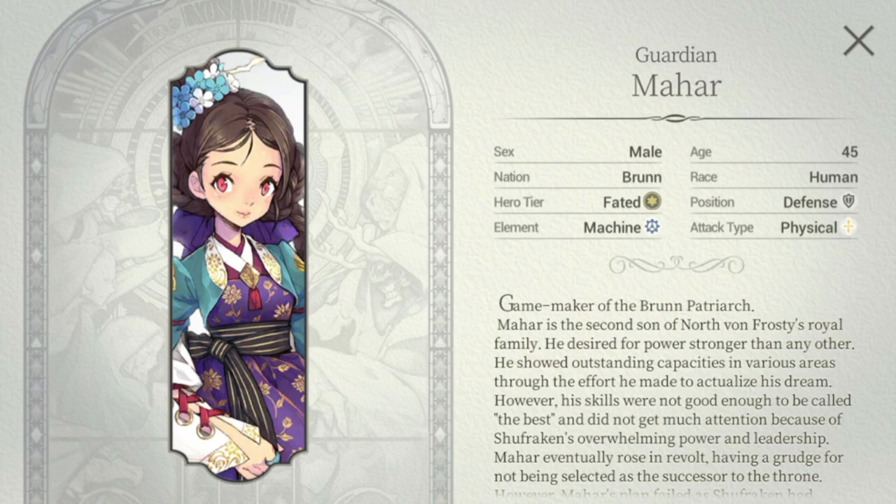Recently we all received a login gift for the first year anniversary launch of Exos Heroes. One of the gifts they gave out was a fate core for FC Mahar. For this video I'm going to try to help you guys maximize her in terms of gameplay — how to use her and where she is effective.